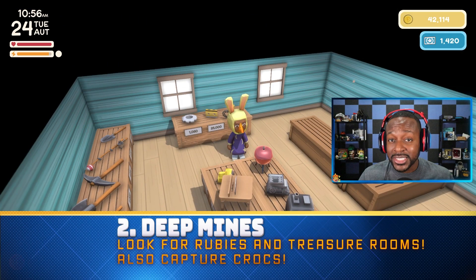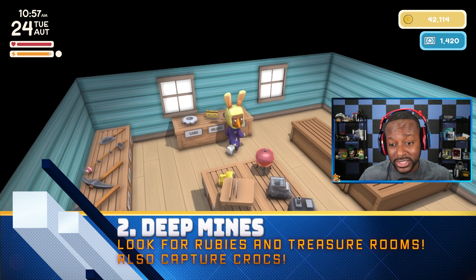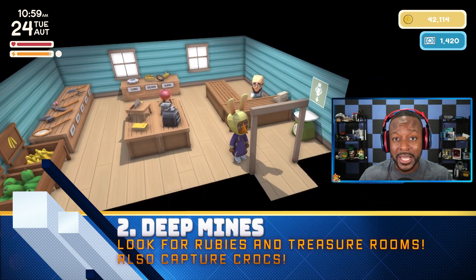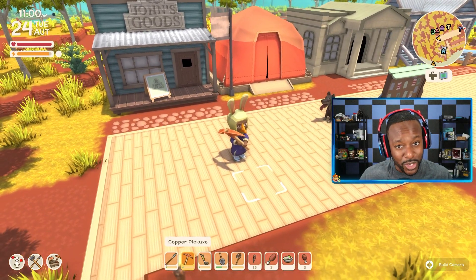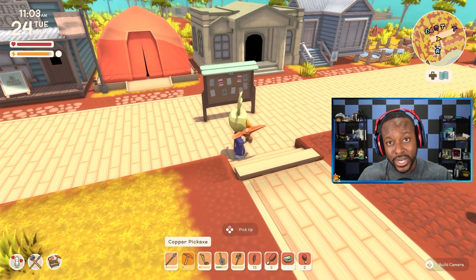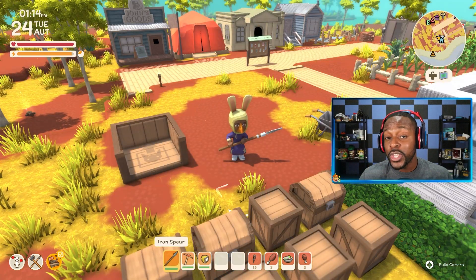Going into the deep mine is also a pretty good way to make money. First thing you're going to need is a mine pass — it costs 25,000 dinks and you can only use it one time. You can't go down, go back up, and then go back down again, even in the same day. So grab your mine pass and head on down, but before you get there, make sure you are properly prepared.